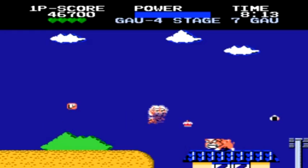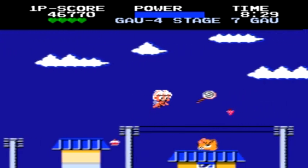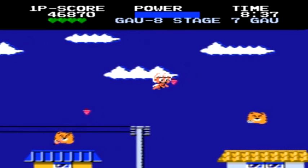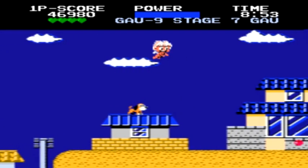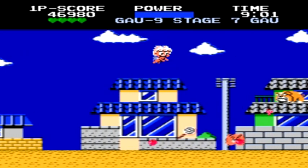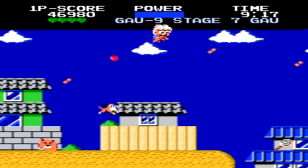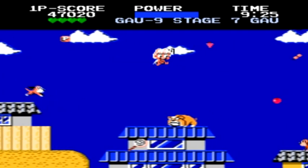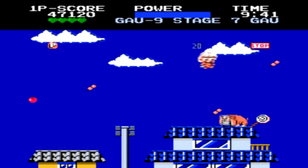We've reached the halfway point of Chubby Cherub, and unfortunately you've pretty much seen all the game is going to be offering us. For the most part of stage seven, we're going to stay towards the skies on the top portion of the screen, flying down when we need to in order to grab some food to replenish our flying meter.